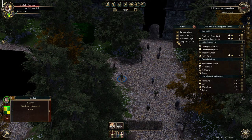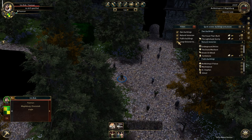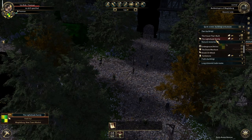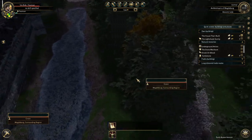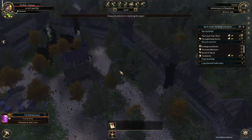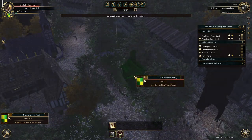Own buildings, yeah. We have our house, our little place right here. I built it right next to the grove because I thought it's a really short distance. All the buildings are black — that's just a bug, we don't worry about that. Is that a bug with the water? Who knows. Just another bug, another day.